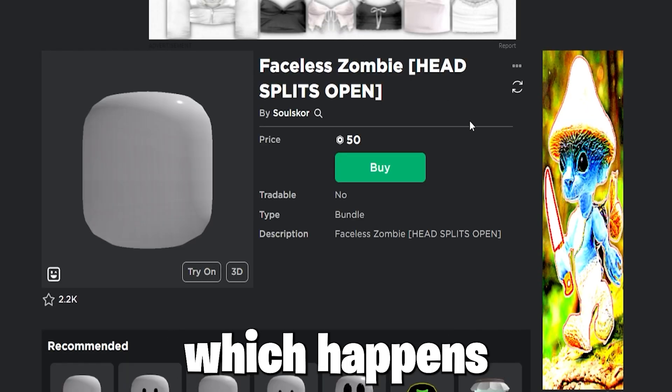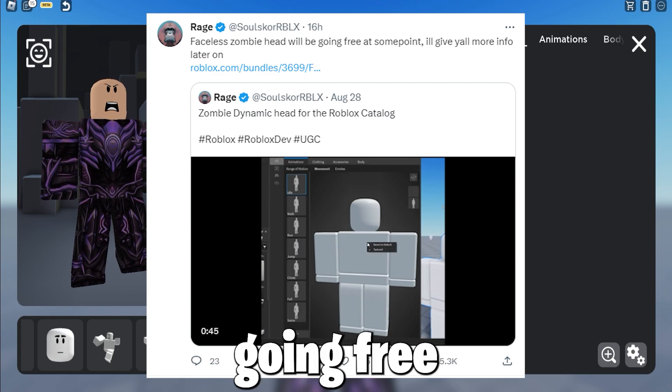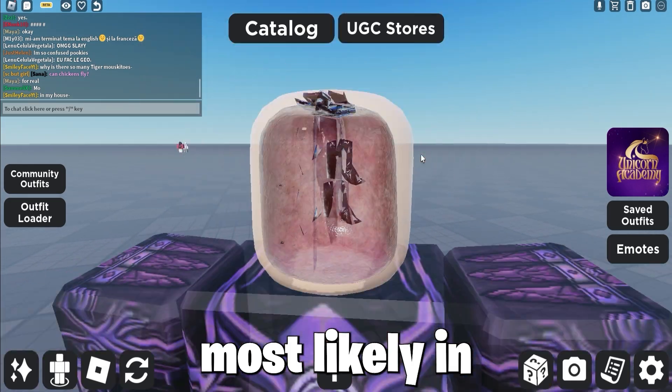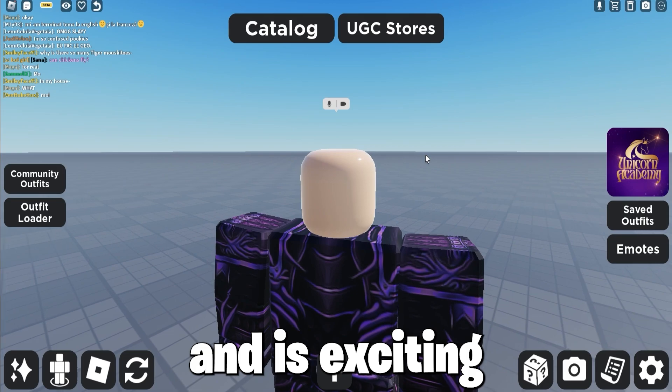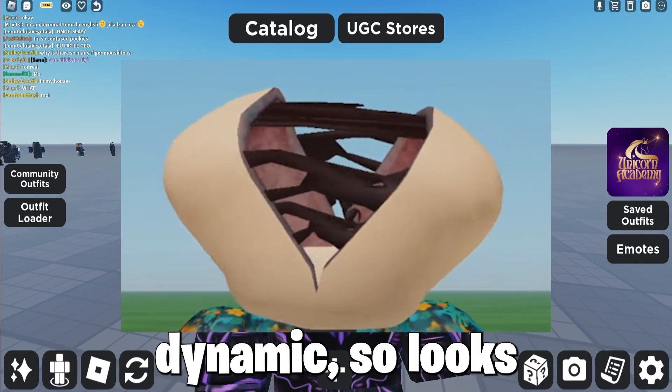Now, this faceless zombie, which opens to reveal a zombie, looks really, really cool, and will be going free very soon. As you can see on Twitter, the creator said he will drop it free, most likely in a few days, as Halloween month is approaching. And when it opens, it looks like this — and as it's dynamic, it looks really cool.